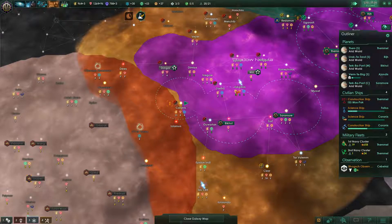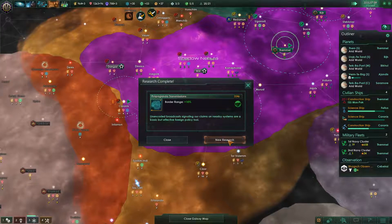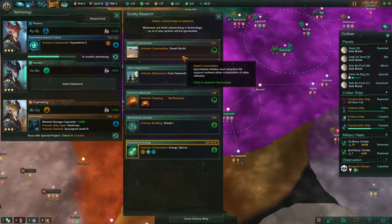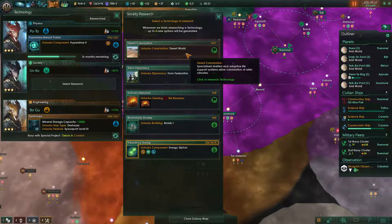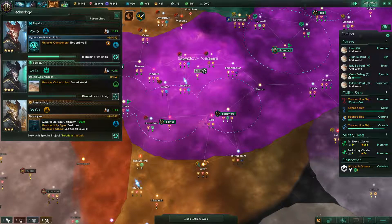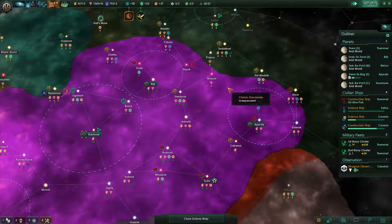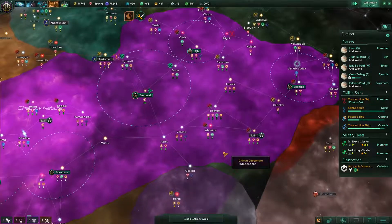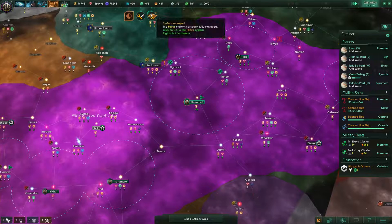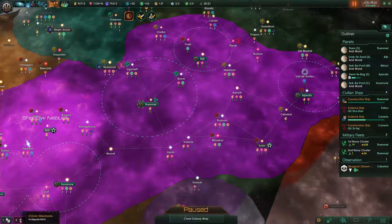Research complete — our border range is going to go up. We can unlock that. I kind of want the desert world unlocks even though the biolab is here, because of Cesar. It's really close to being inside our borders. We got Gothsok — that one I did not expect. Let's build mining stations over here.